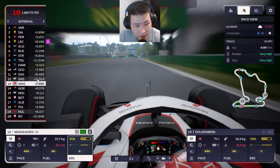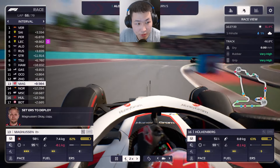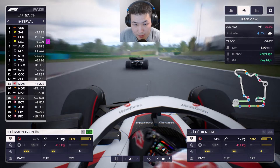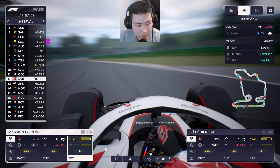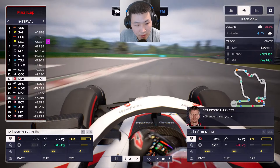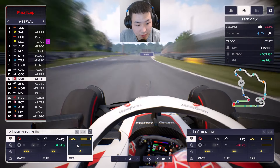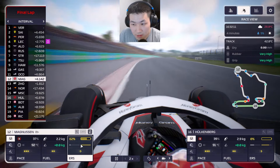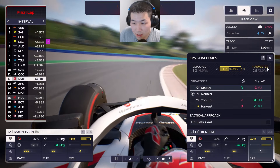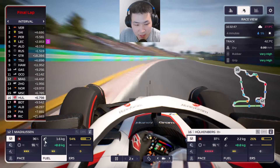We could possibly reach P12 — there's an 11-second gap between Zhou and Gasly, and we think we can catch Zhou. We get DRS on Zhou and make the overtake past turn one into turn two with three or four laps remaining. We try to chase Alcon at five seconds. Hülkenberg on the other hand is stuck behind Schumacher at six-to-seven seconds — too far to catch in the time remaining.